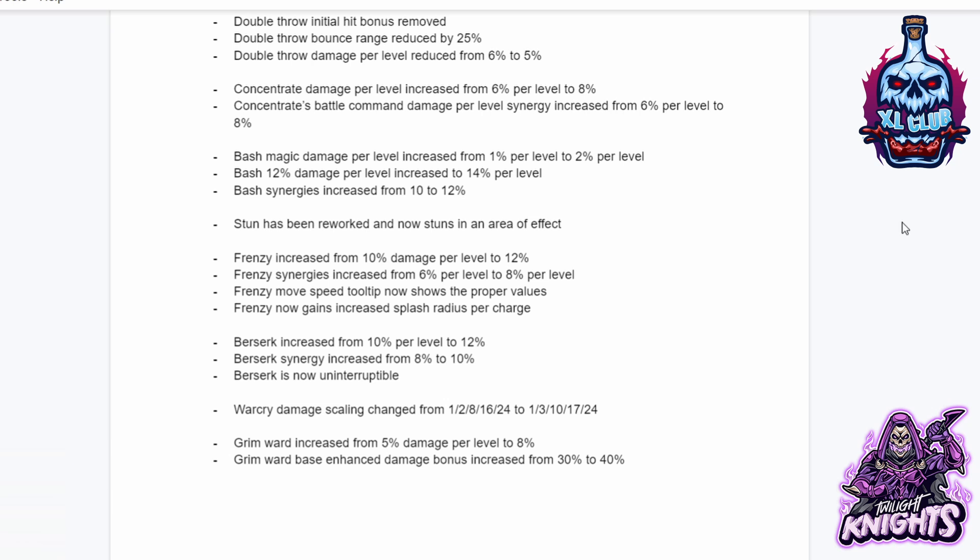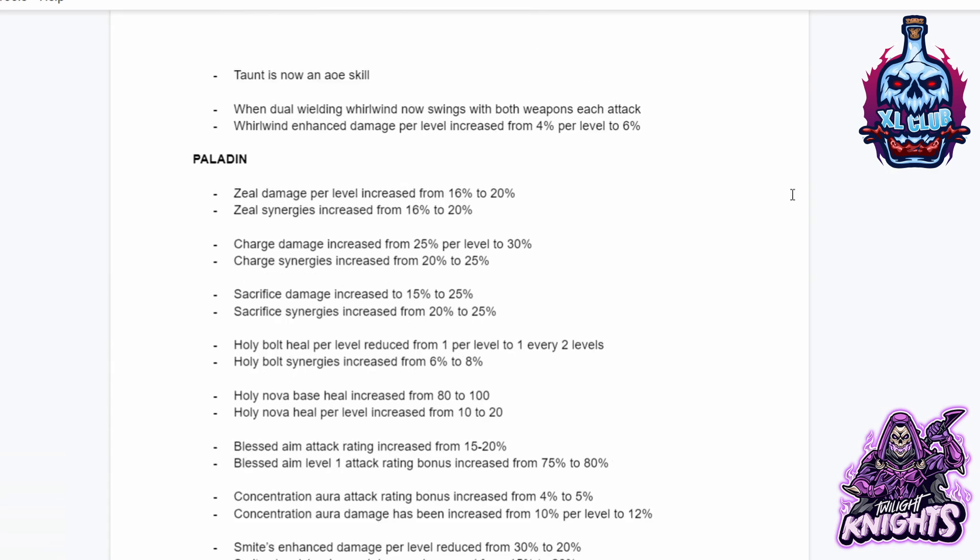Warcry damage scaling changed from 1, 2, 8, 16, 24 to 1, 3, 10, 17, 24. Grim Ward increases from 5% damage per level to 8%. Grim Ward base enhanced damage bonus increased from 30% to 40%. Taunt is now an AoE skill. When dual wielding, Whirlwind now swings with both weapons each attack. Whirlwind damage per level has been increased from 4% to 6%.